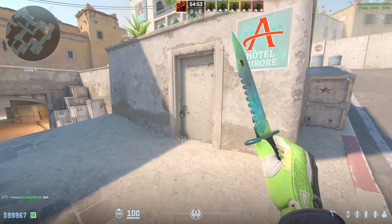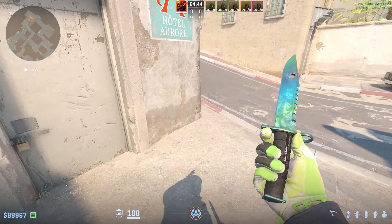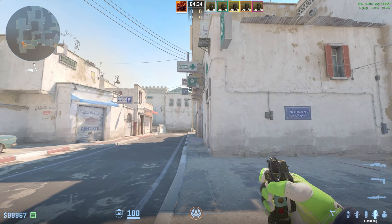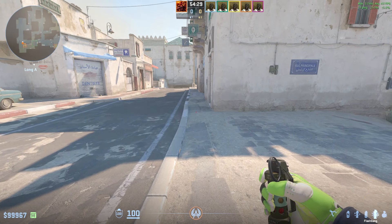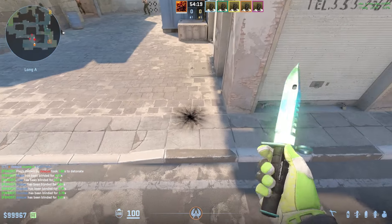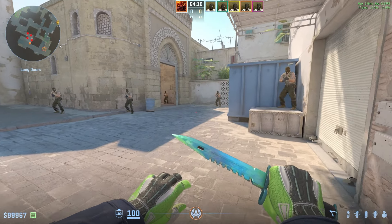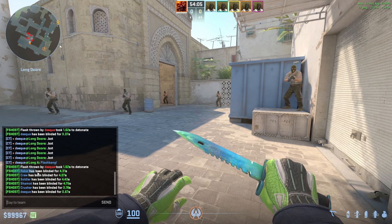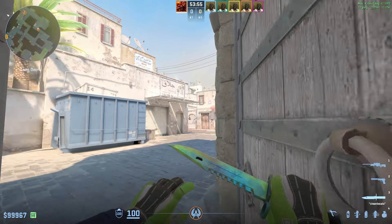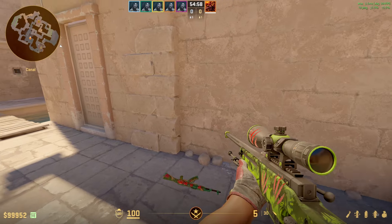The second flash for Dust2 is also an A-long flash but from the CT perspective. Come into this wall, then crouch and take this line right here — aim so it doesn't hit the wall. While crouching, do a jump throw. This flash lands perfectly in the corner. It's the hardest flash to dodge, and because it lands so close, everybody is blind for over four seconds. Anyone playing this angle will also be blind, though throwing it further back makes them less blind.